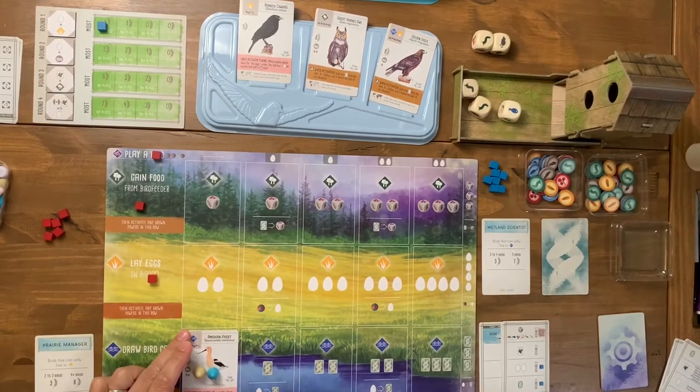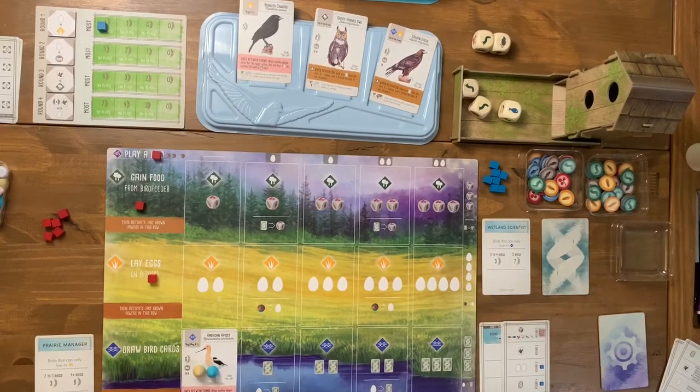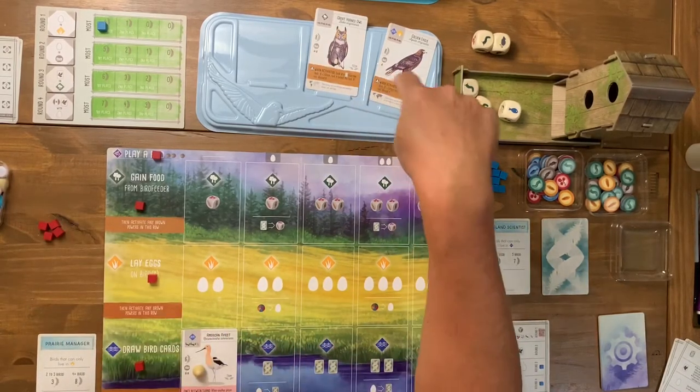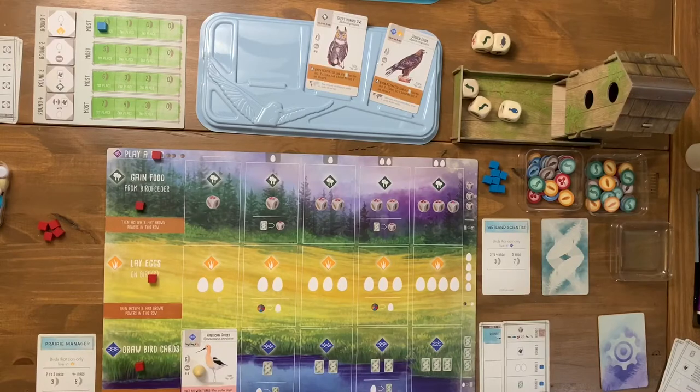I then get to activate all pink powers. In multiplayer, pink powers activate when another player does something. Here the automa triggers them instead. Unfortunately my pink power says when another player takes the lay eggs action, this bird lays one egg on another bird with a matching nest — but the automa took the rat action instead of lay eggs, so I can't activate it. Back to me: I'll draw a card, paying one egg, and choose a random one from the deck rather than the face-up options.